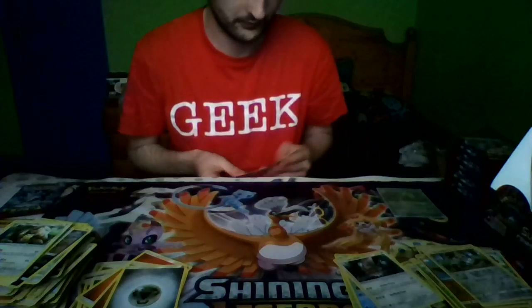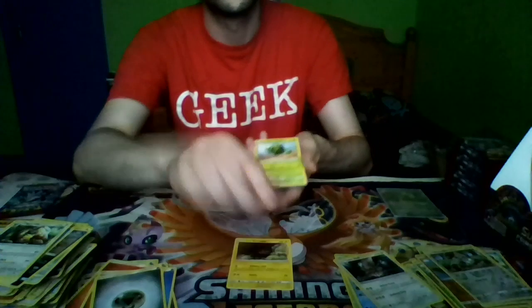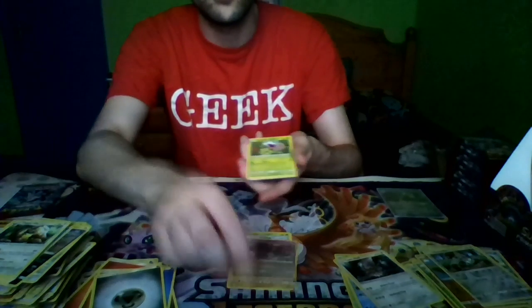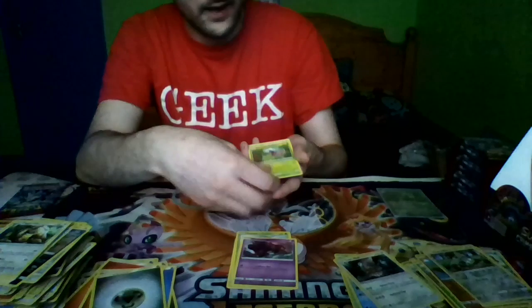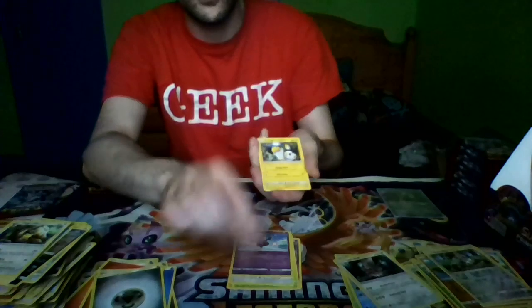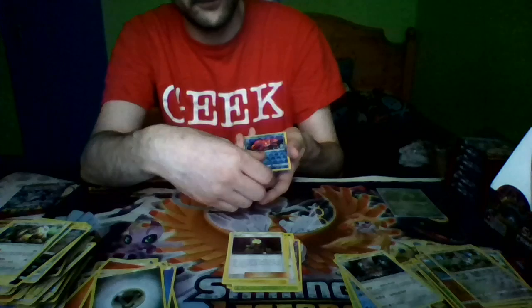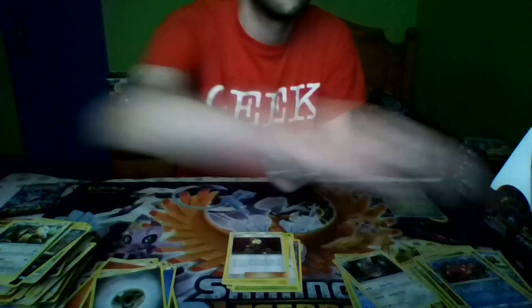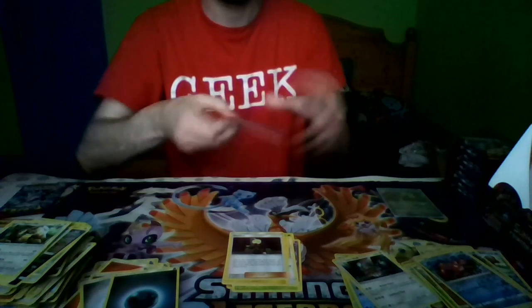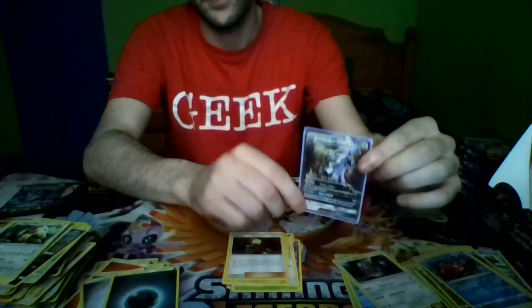Pack sixteen: Lone Geodude, Catnia, Mistrevis, Shelmet, Swablu, Grumpig, Amolga, Gladion, a Reverse Holo Corphish, and a Silvally Regular Art, and a Darkness Energy. We'll get the Silvally sleeved up — looks really nice, I quite like it.